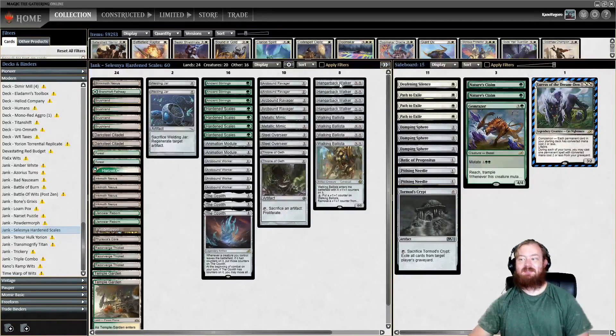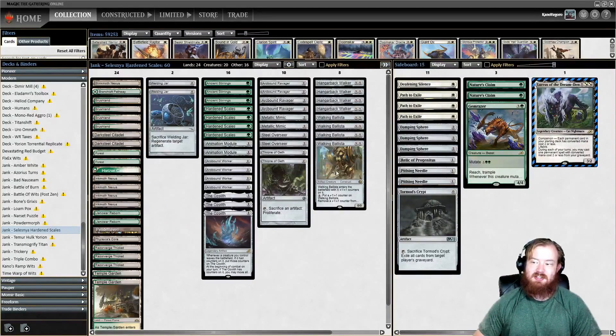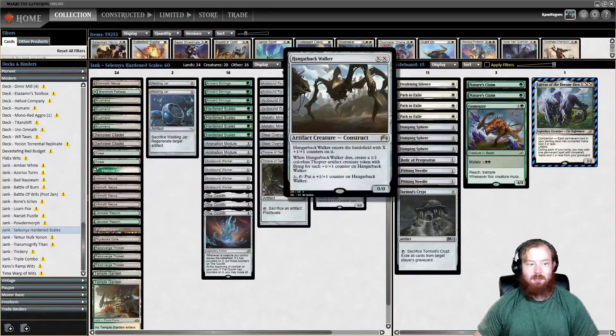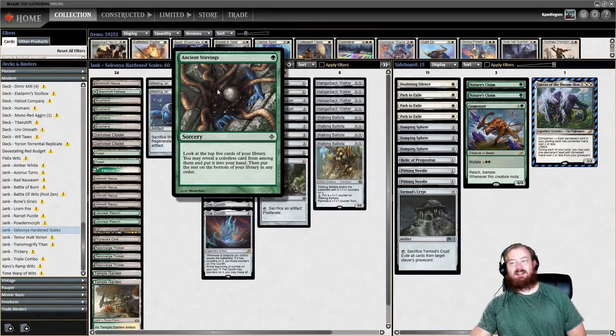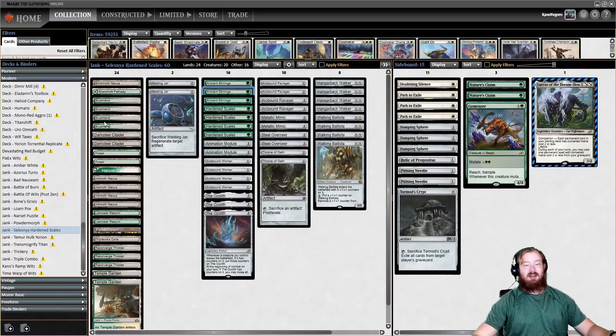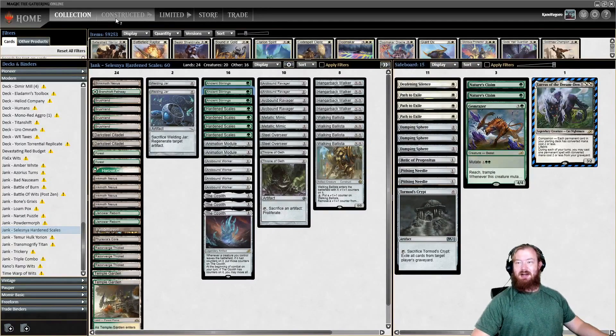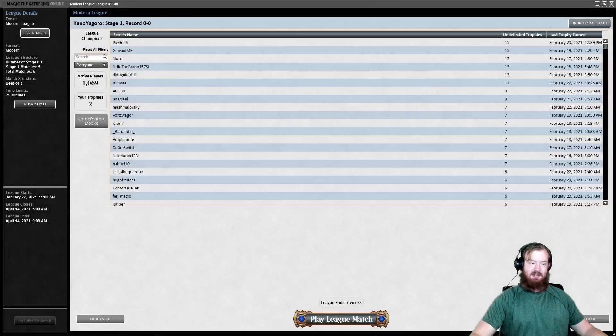The entire deck is very low CMC, curving out at 2, basically to take advantage of Lurrus as a companion — unless we need a Gem Razor in the main. The rest of the deck uses proliferate effects and constructs like Metallic Mimic, Hangarback Walker, Walking Ballista, and Welding Jar, plus lands. We have Inkmoth Nexuses and Blinkmoth Nexuses to stack counters onto for evasive attacks. Ancient Stirrings is basically the reason the deck plays green — you can dig deep to find the Ozolith or whatever card you need. It's almost an aggro-combo deck. That's about 4 minutes of deck tech — let's take this into a competitive Modern League.